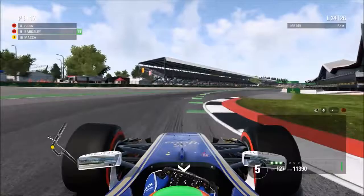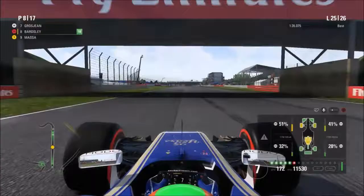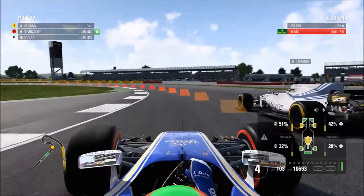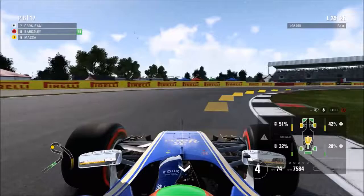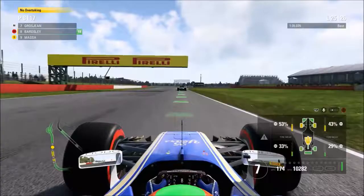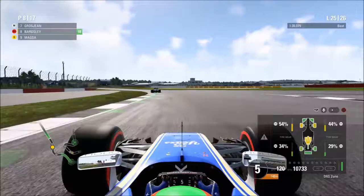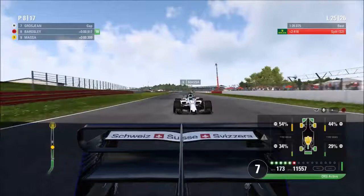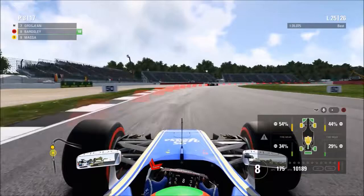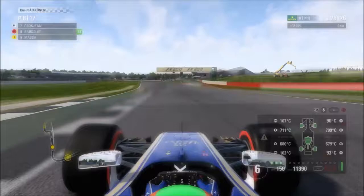We've moved up to ninth, which becomes eighth because Ocon has to make an extra pit stop to replace his front wing. Grosjean is seventh but a bit too far up the road. It's a real dogfight between ourselves and Massa - just like Austria. Massa tries around the outside into Brooklands but we take the inside line for Luffield to maintain position. Coming through Copse, Perez is still limping back to the pits. Grosjean got massively held up by the stricken Force India as well. We get DRS due to Grosjean being close, but it's mainly for defense from Massa. He tries around the outside at Stowe but doesn't risk it, and we fend him off heading into the final corners.